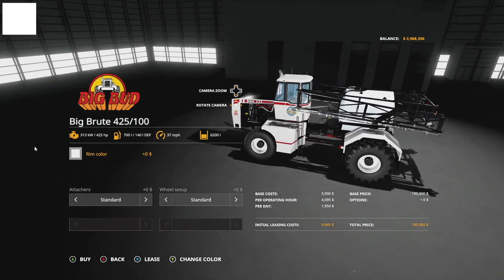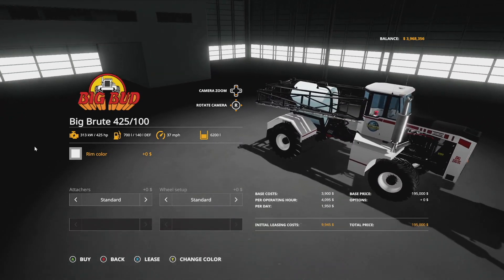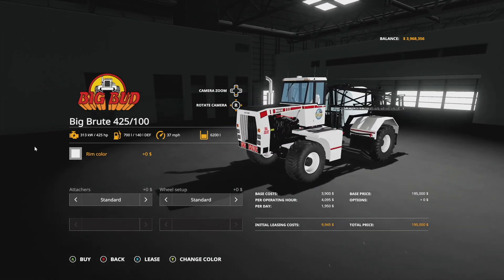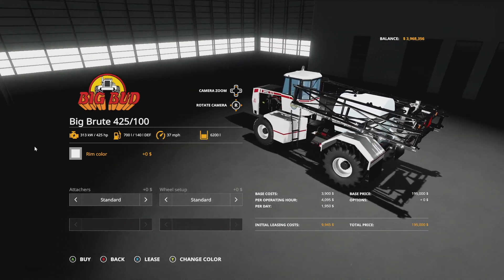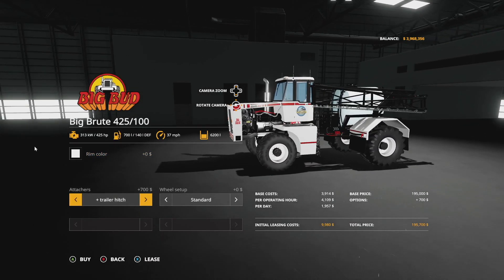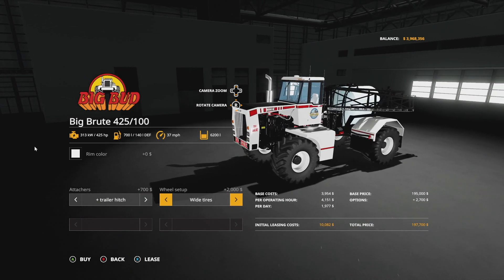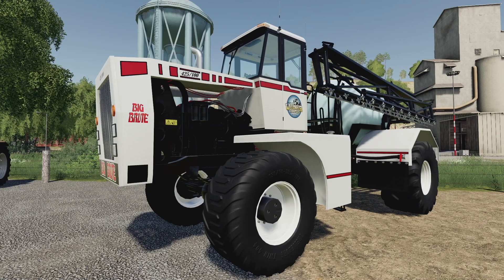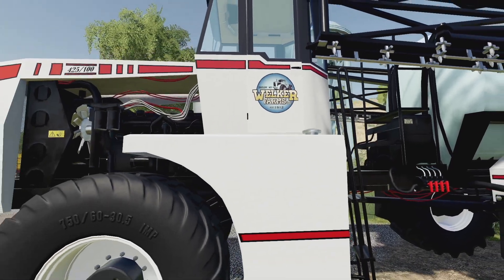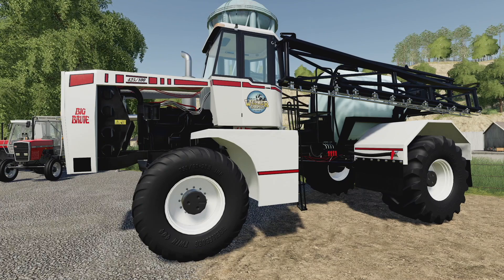At number 10 on the list today is the Big Brood 425 100 Welker Farms. This is a mod we had in Farming Simulator 17 and they brought it back in Farming Simulator 19, releasing it in 2019. It's got a bunch of horsepower, holds a lot of fluid in the back — liquid fertilizer or herbicide — goes 37 miles per hour at max speed. It has rim colors, a trailer hitch on the back, and different wheel setups. One of the coolest sprayers in the game and holds one of the highest amounts as well.